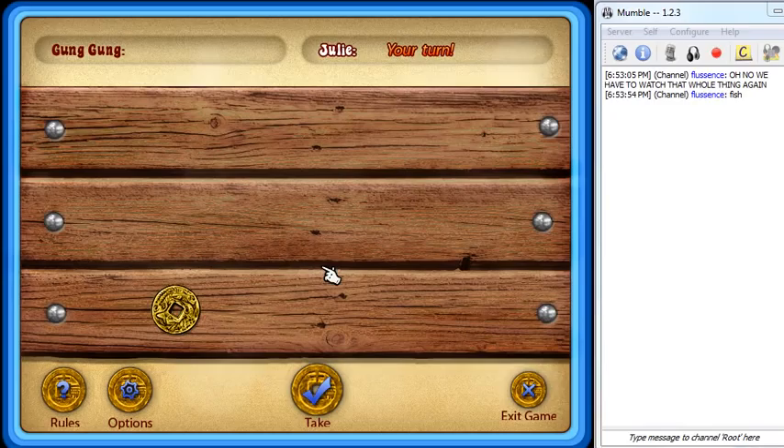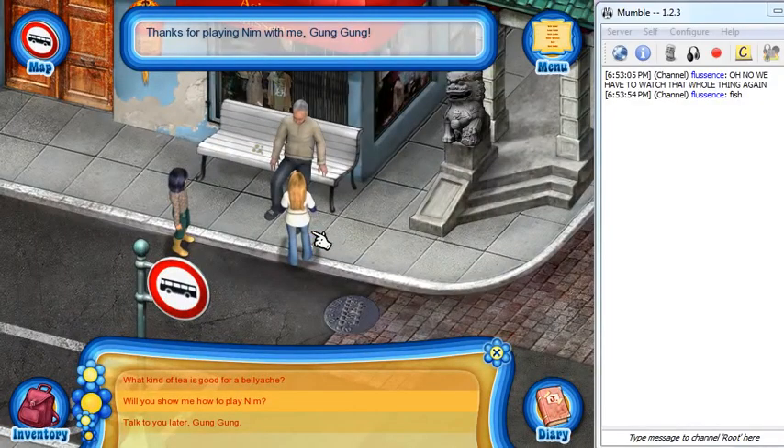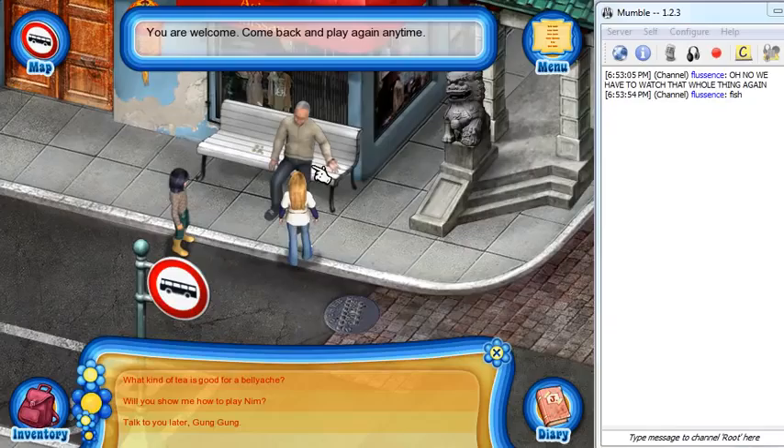You took 1 coin. I win! You have the last coin. Shut up, Gung-Gung. Would you like to play Nim with me again? Shut your fucking hole, Gung-Gung! No! I hate you! Thanks for playing Nim with me. I lost. You're welcome. Come back and play again anytime.